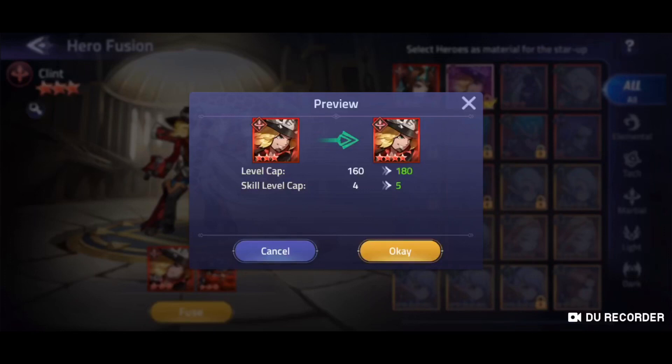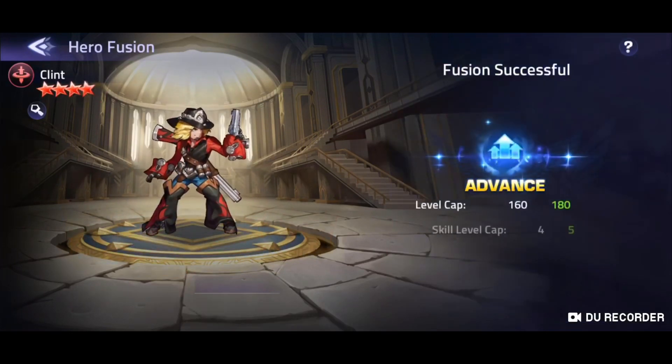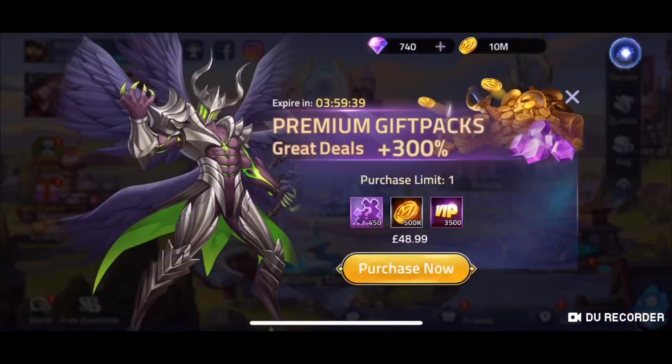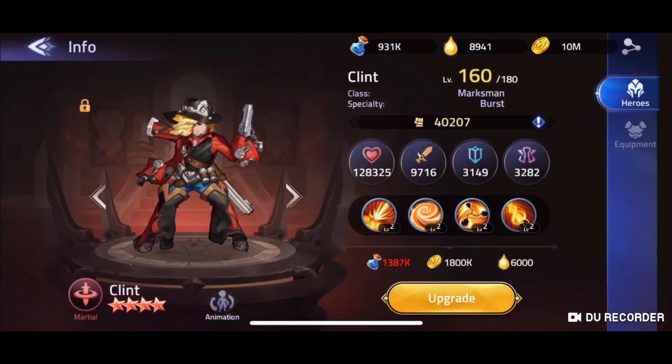The level cap goes up from 160 to 180 and the skill level cap goes up from 4 to 5. We press OK and just like that he's gone from 32,000 power to 40,000 power, so he is now much much stronger — that's going to be an extra roughly 25% stronger.